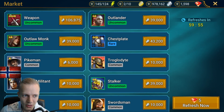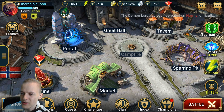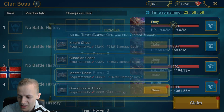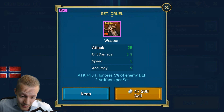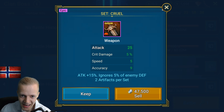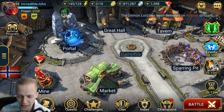I can't really make six-stars yet unfortunately because of mission requirements. There's a four-star item giving speed, which is nice for a potential speedy lifesteal set. Let me claim the rewards from the clan boss. I got two superior magic potions and a Cruel set item — that's not bad at all. Crit damage, speed, accuracy, attack — that's a great weapon. It ignores five percent of enemy defense, which is worth it.